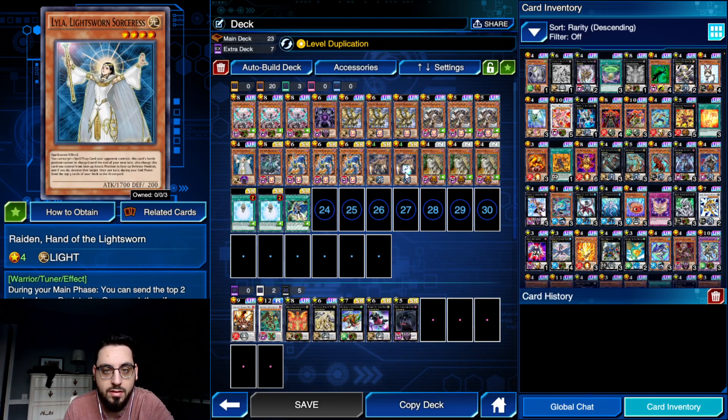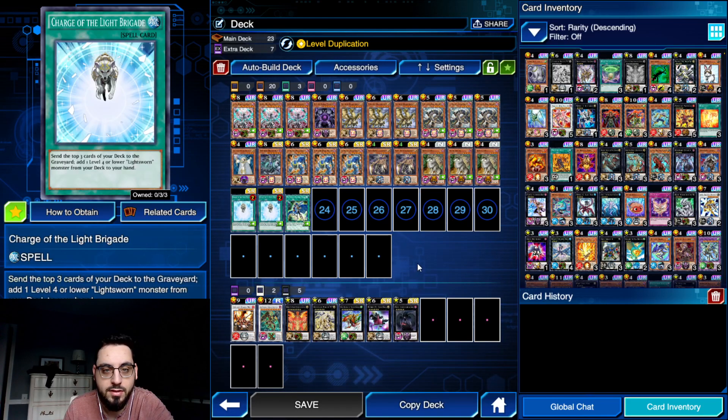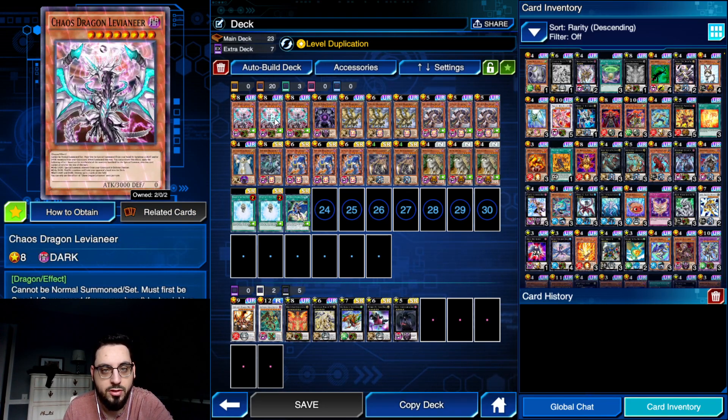You're playing the Lightsworn engine as well. Raiden can mill a bunch, Lila can pop back row, Charge is just busted. Melody searches your Levianirs because it searches a monster of 3,000 or more attack, or two Dragon-type monsters with 3,000 or more attack and 2,500 or less defense. Levianir fits that category.